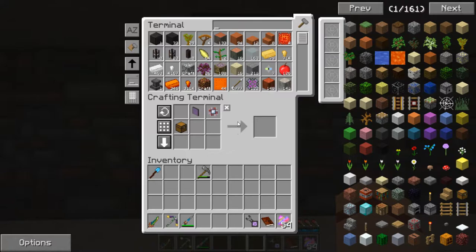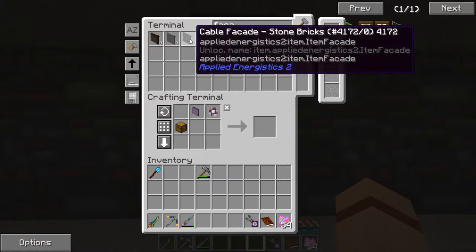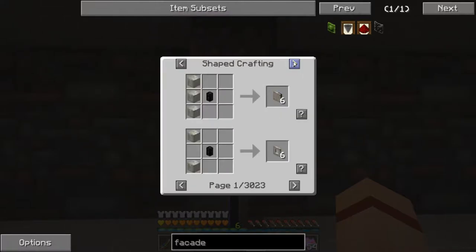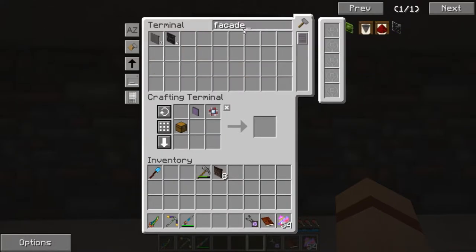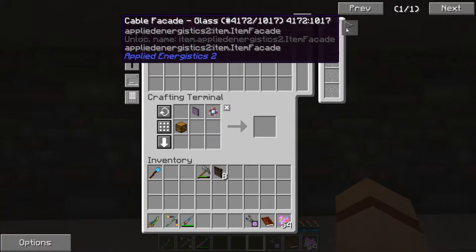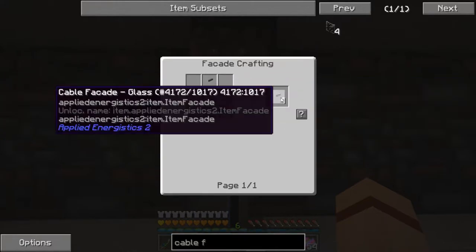We're going to use cable anchors to make facades. I've already made some — a stone one and some others. Let's look up the recipe: 'cable facade.' Any block in the center surrounded by four cable anchors will make four facades. These are used to cover up the cables.